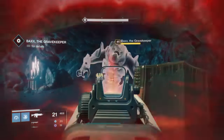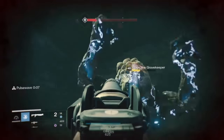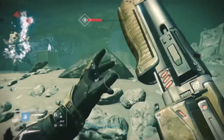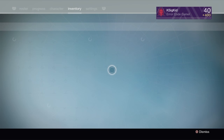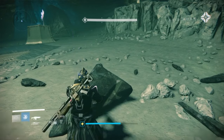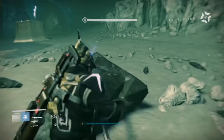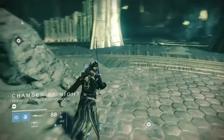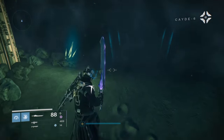You need to actually kill this ogre. What I did was I emptied my entire auto rifle clip, threw a grenade, and then the Found Verdict — once I used its entire clip, the enemy was dead, or at least what's dead for the story mission. Now, you're going to want to have a sword, preferably the Dark Drinker, and Radagast artifacts so you carry as much sword ammo as possible — I've got 88, that is good. If you don't have the Dark Drinker, Raze-Lighter would probably work, but the other two exotic swords are simply too weak or their mechanics don't work correctly.